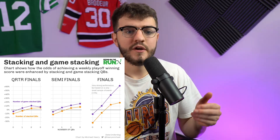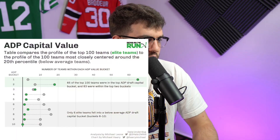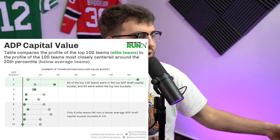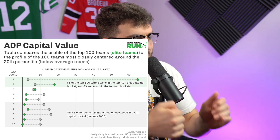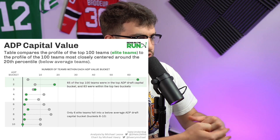The next thing to worry about is ADP. Do not reach. I am begging you — I rarely reach more than 10 to 12 picks past ADP. There's no player I hate enough that if they fell 10-plus picks I wouldn't scoop them up. ADP matters — Mike Leone took the top 100 teams from last year and compared them to teams around the 20th percentile, and wanted to see how much ADP value each team was getting.